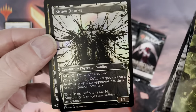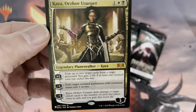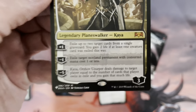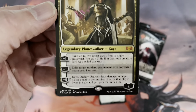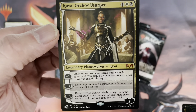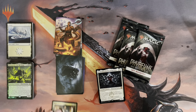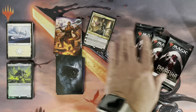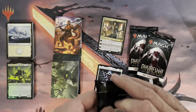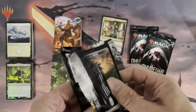Wow, look at that — we have a foil treatment, and we have a special card for the list: Kaya, Orzhov Usurper. As you can see, with the little Magic: The Gathering logo, it means it is a card from the list. Quite a nice card to pick up from the list. A Planeswalker Mythic Rare! All of a sudden in pack number five of this bundle, a terrific pickup. Same pack — what a pack!